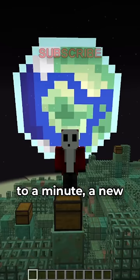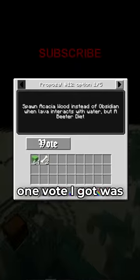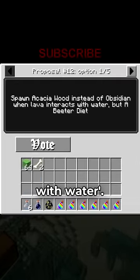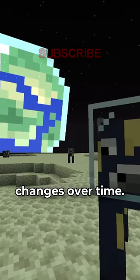Also, every 30 seconds to a minute, a new vote will pop up on the screen. For example, one vote I got was spawn acacia wood instead of obsidian when lava interacts with water. So basically, your game completely changes over time.